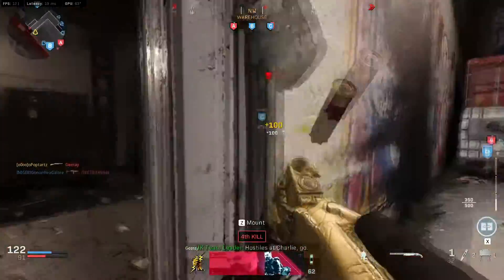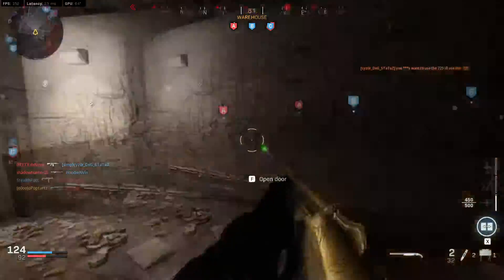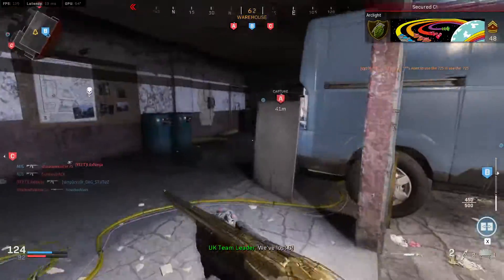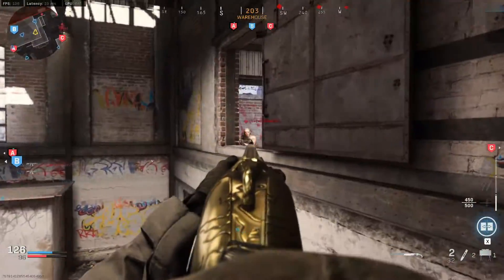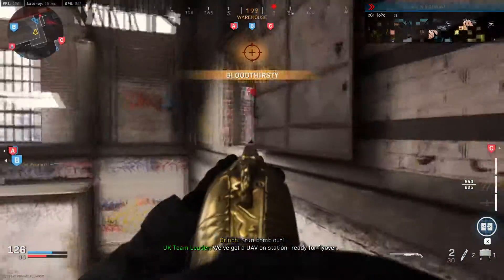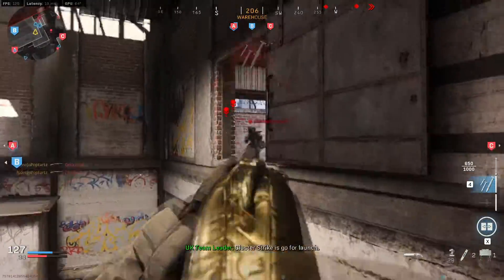I'd really hope that maybe they make Dead Silence a perk one slot, or if they swapped Ghost with Cold-Blooded to perk one — that might be another fix. Just give Overkill some more competition, because I think Overkill is really what's putting this gun over the edge. No matter what they do, unless they gut the weapon, it's still going to be an issue.